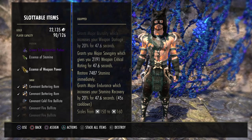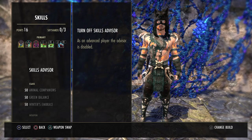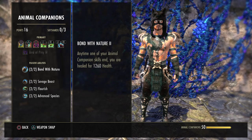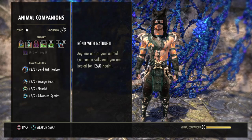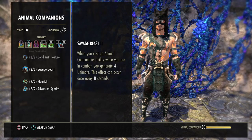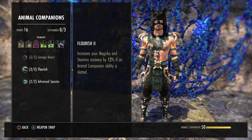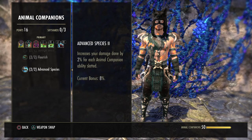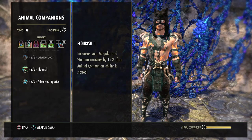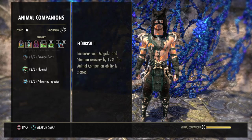Since we're only using skills from the Animal Companions and Fighter's Guild skill lines, let me go into the passives first. Bond with Nature: any time one of your Animal Companion skills ends, you're healed for 1200 health. Savage Beast: when you cast an Animal Companions ability in combat, you generate 4 Ultimate — can occur every 8 seconds. Flourish: increases your magicka and stamina recovery by 12% if an Animal Companion ability is slotted. Advanced Species: increases your damage done by 2% for each one slotted, so 8% on the front bar and 4% on the back bar. These are all very good — healing, Ultimate generation, stamina recovery, and improved damage.